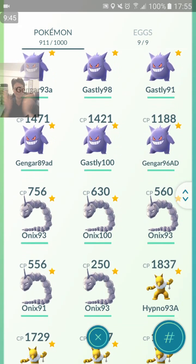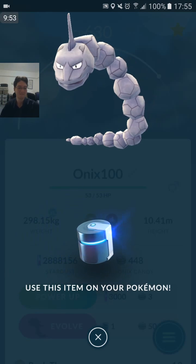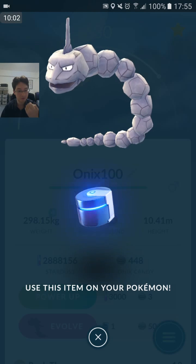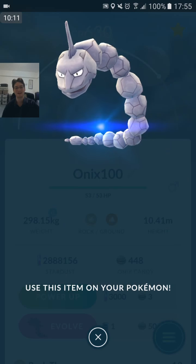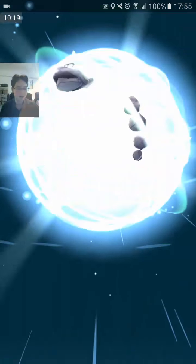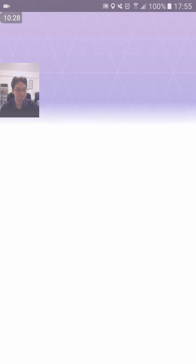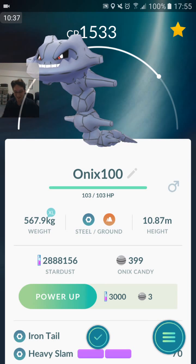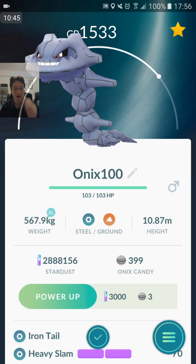Here it is — my first ever Steelix evolution. 100% IV. Let's have a look at its best moveset. Best attacking moveset — you definitely want Steel-type. It can get Iron Tail or Dragon Tail as a quick move, and Heavy Slam, Earthquake, or Crunch as charge moves. My first ever Steelix — this is going to be for the Pokedex. Defensive movesets: Iron Tail Heavy Slam, and then Dragon Tail Heavy Slam. You definitely want Steel-type to get that STAB. Iron Tail Heavy Slam — you can't go wrong with that. First ever Steelix. Iron Tail Heavy Slam, 100% IV — yes, we got it! We didn't get the moveset with the Gengar, but we got Iron Tail Heavy Slam, the best defensive moveset and the best attacking moveset with our Steelix.